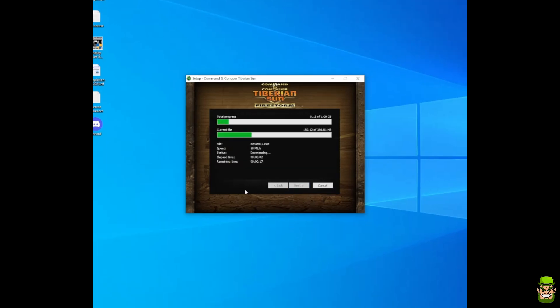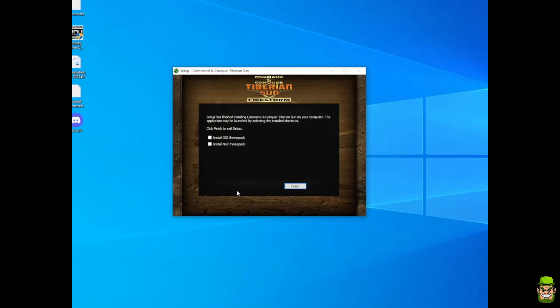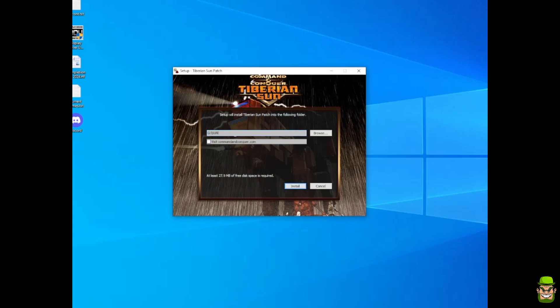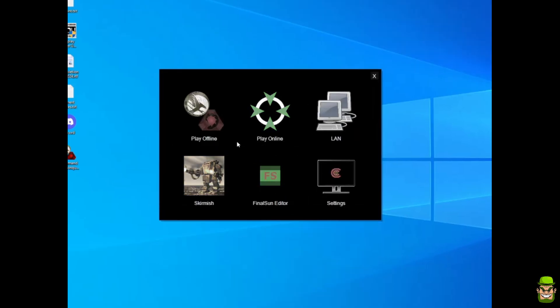It will also start downloading the movies, so this takes quite some time — give it time and once it's done we'll continue. Once installation is complete, you can install the Windows theme packs for GDI and Nod if you want, but I'm not going to bother. Hit finish, and immediately you want to launch the TS patch. Hit yes, accept the agreement, hit next. It should by default find the location where you installed Tiberian Sun. Install it into that directory and it'll automatically launch the new custom launcher. This patch is a community patch but it fixes a lot of issues with the base version.